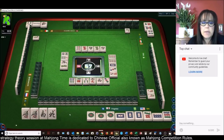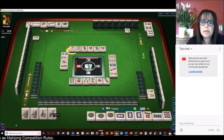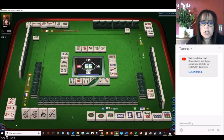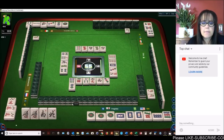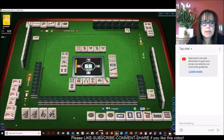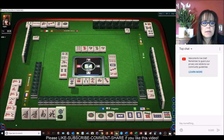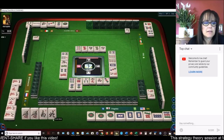We still need to get a pair. Three dots. Chow. Eight characters. If we could pair one of these up that would be ideal, or draw another crack. Two dots. One character. Pong. Red dragon — oh, all those dots could have made a half flush work. But that's in hindsight.